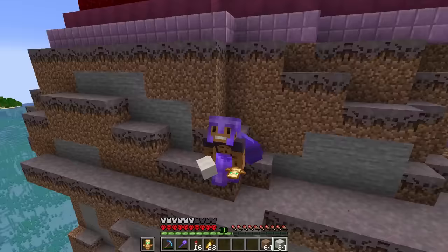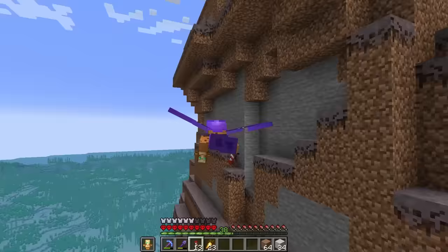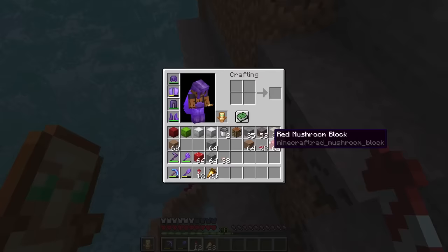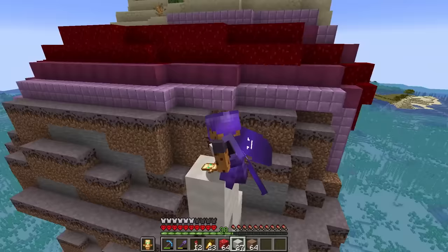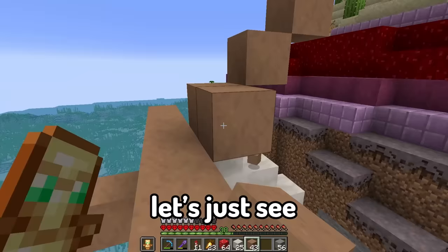Now that the terrain is done, I had to give it a second level because this whole mountain was a little too steep. Let's take some mushroom items and start building some mushroom things. It needs to be a little slanted because we're on the slant of this portal so it's probably gonna look really bad - let's just see how it turns out.